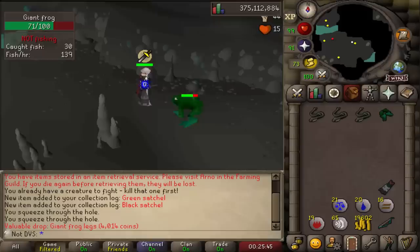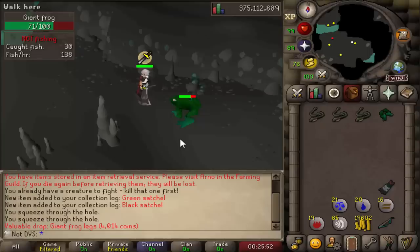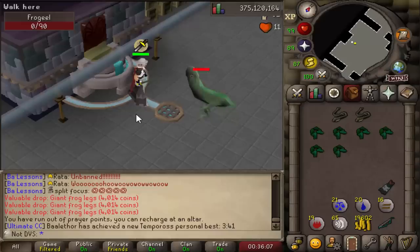For the frog eels, I need 1 raw cave eel and a giant frog leg, and I can get these from killing the giant frogs in the Lumbridge Swamp Caves. They're level 99 so it is kind of annoying, but they have a 50% drop rate on the giant legs. Once again, there is another satchel on the very first kill.